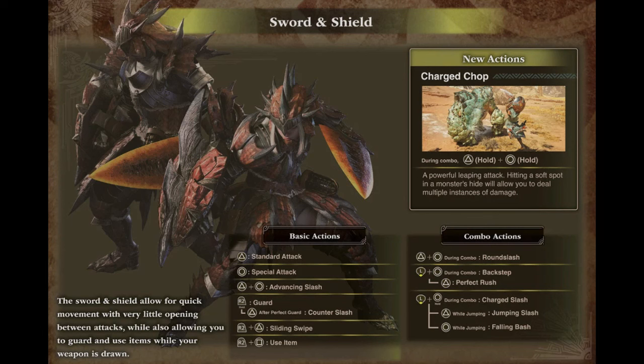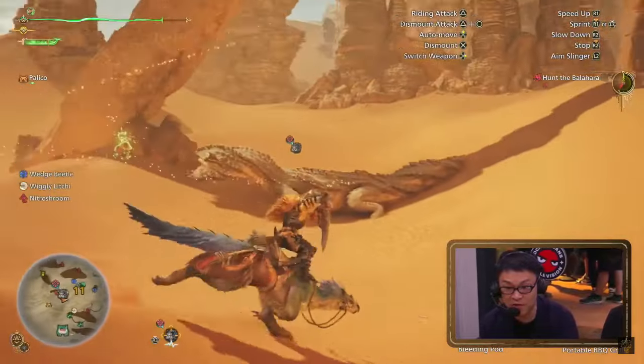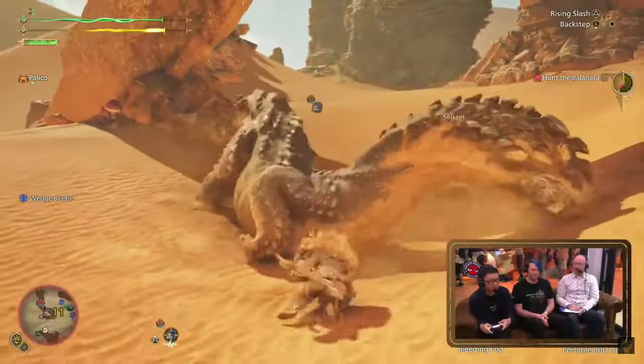Now onto the combo actions — pressing triangle and circle during a combo is round slash, nice to see it confirmed back. Hoping it'll be like Rise's round slash where you can aim it in any direction and continue to combo off it. Back and circle during a combo is the backstep. Pressing triangle during the backstep starts perfect rush. Holding circle during the backstep is charge slash, with the typical follow-ups jumping slash and falling bash. As I mentioned in my previous video — make charge slash good again please. Anyways, those are the Sword and Shield controls, but during the developer livestream we got just the tiniest glimpse of some real Sword and Shield gameplay.